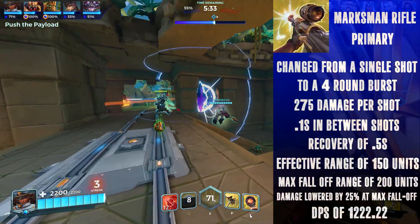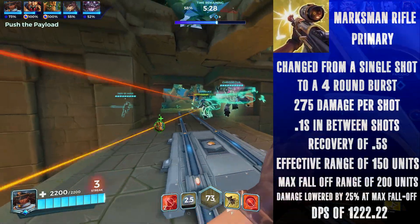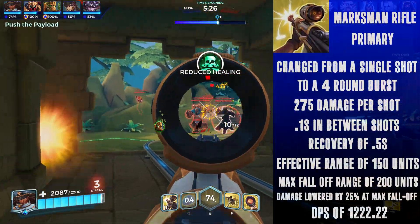The spread will reset at the end of each burst. The weapon's effective range will be 150 units, with a max falloff range of 200 units where the damage will be lowered by 25%.